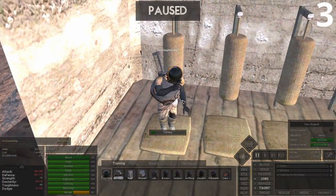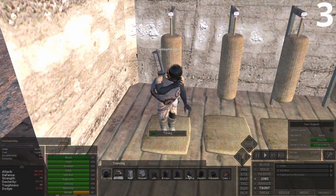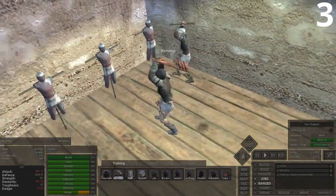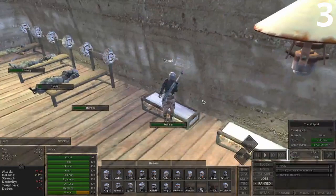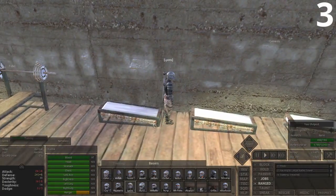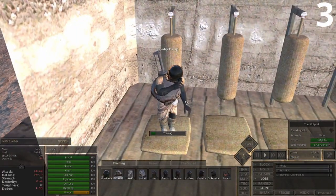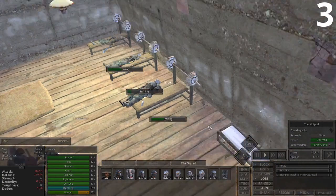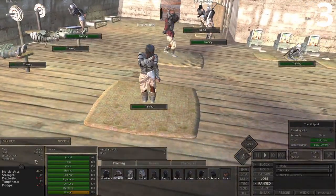There are two different levels that come with this mod: primitive and advanced. Once you reach tech level 2 you can access primitive training, which lets you build a treadmill to level up athletics, a punching bag to level up dexterity, a primitive bench press to train strength, and a sparring mat to level up your martial arts skill.